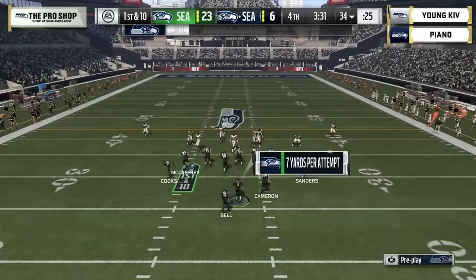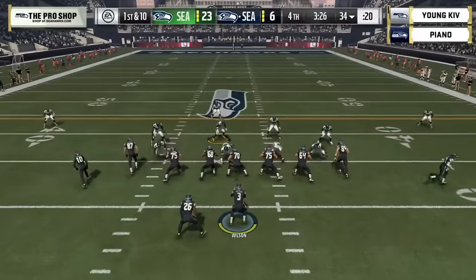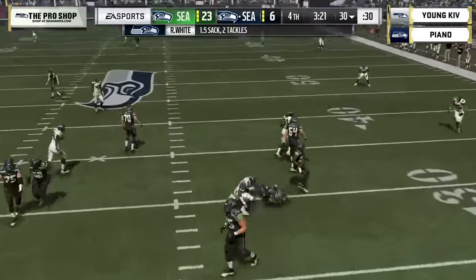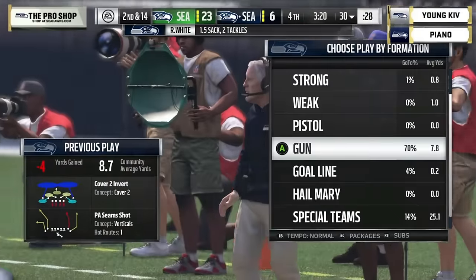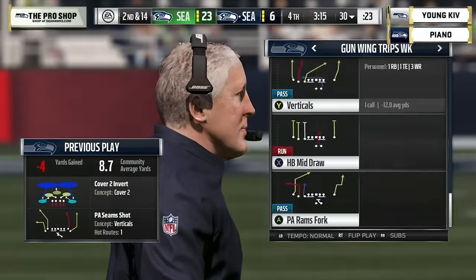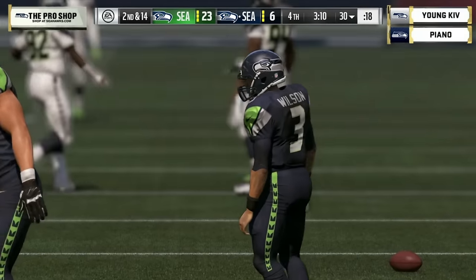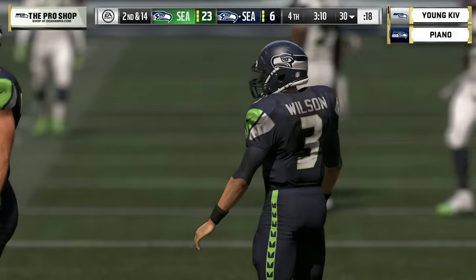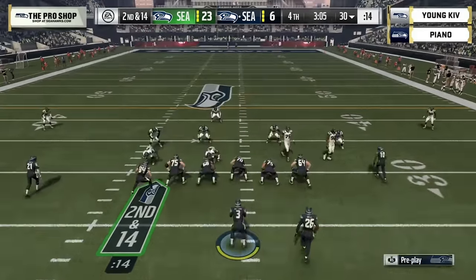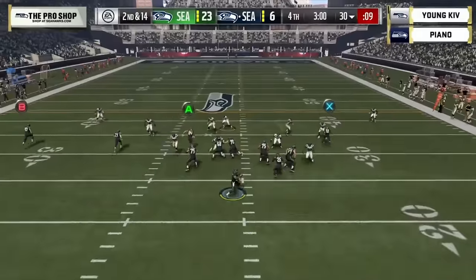Le'Veon Bell hangs on to the football — he's got pretty good hands for a running back. You pay for that with the 95-overall Le'Veon Bell. Pressure gets in from the defensive tackle and finds Russell Wilson for another sack. Piano's just having a tough time moving the ball. Three minutes and ten seconds remaining, Piano down by 17 in a three-score game.